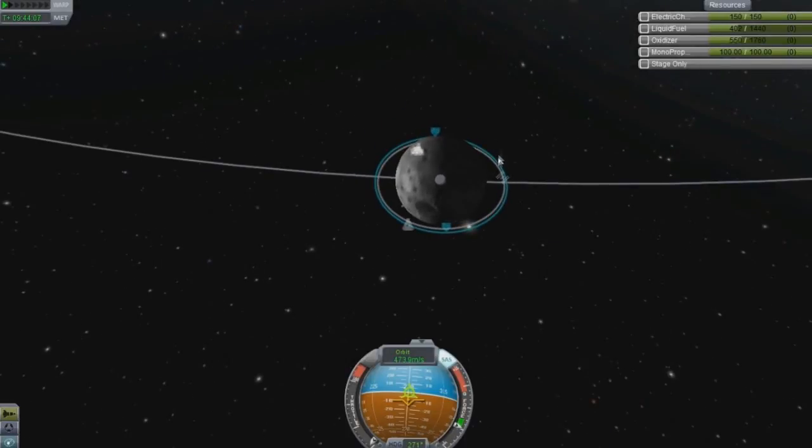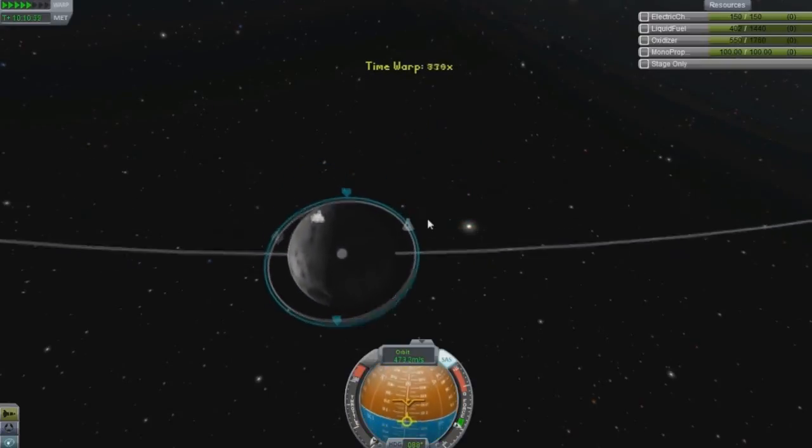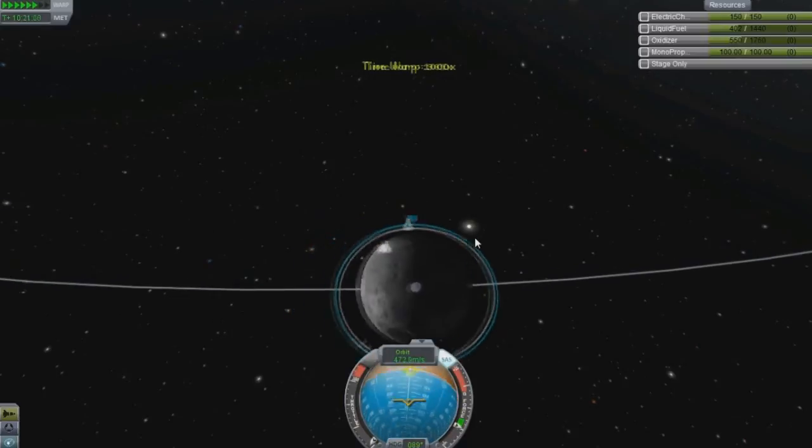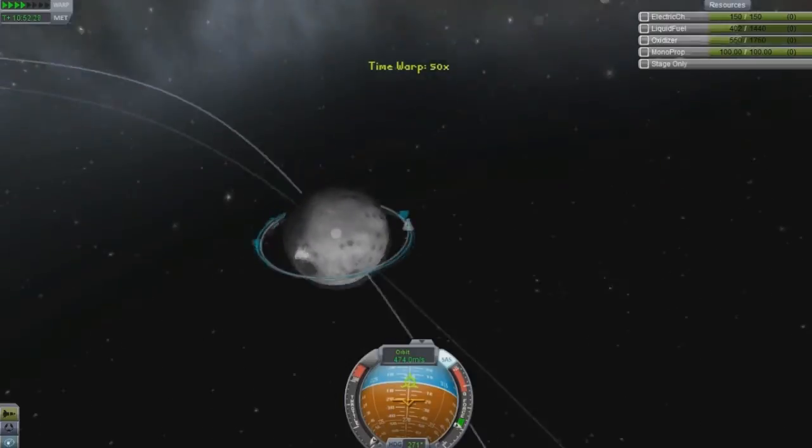You can see we have our moon lab here — it's not a complete space station. I'll show you guys the moon lab when I plan on adding on to it. You can see our orbit — we're just going around.